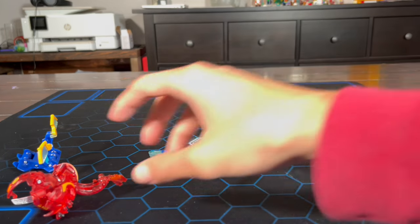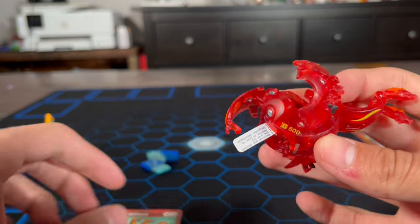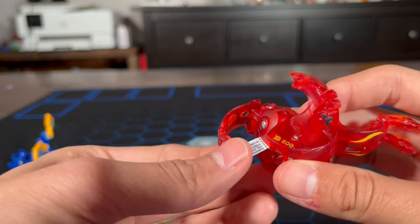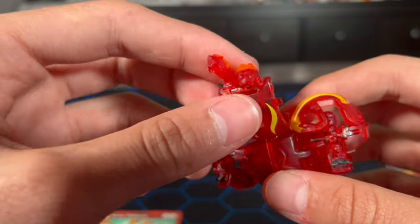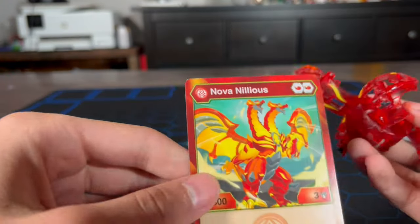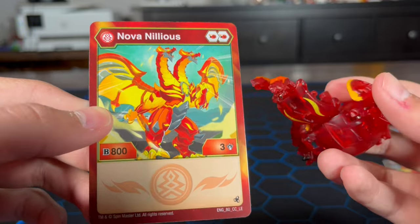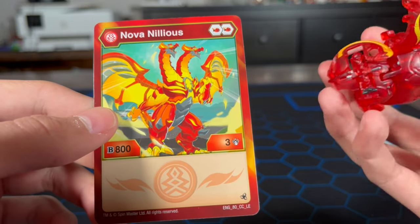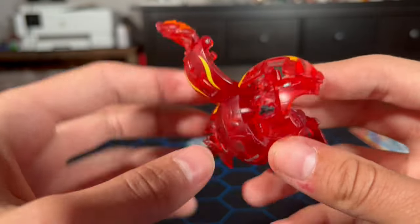And we got Nova Nilius — my first Nova Bakugan. He's glowing red and has two heads at the front. Nova Nilius has two Flaming Fists, 800B power, and three damage. Let's say he's quite decent — I might try him out.